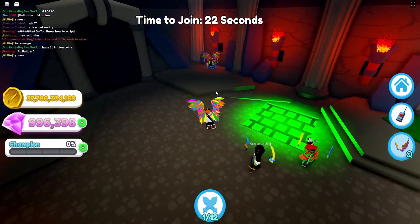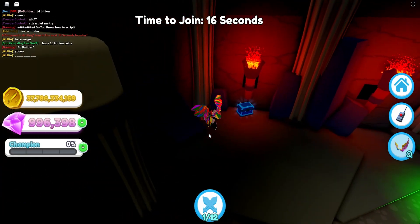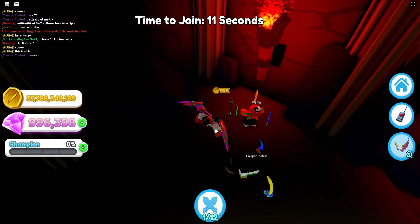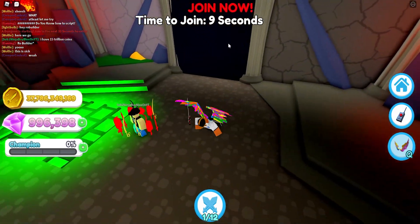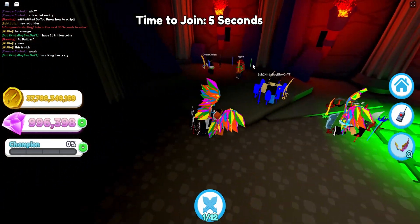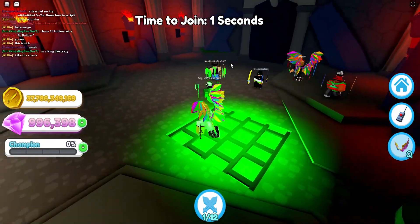We see my peeps hopping in. Here's one of the loot crates guys — check them out. This one gave me coins. Now you can get a bunch of stuff from these. The dungeon will start in nine seconds. You could even get free boosters from those loot crates, so they're pretty sick and they spawn 100% randomly.